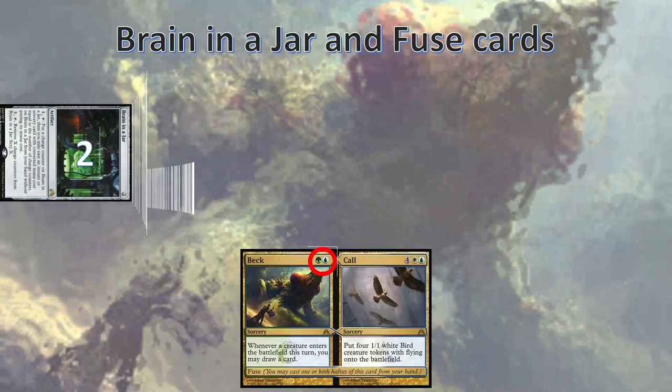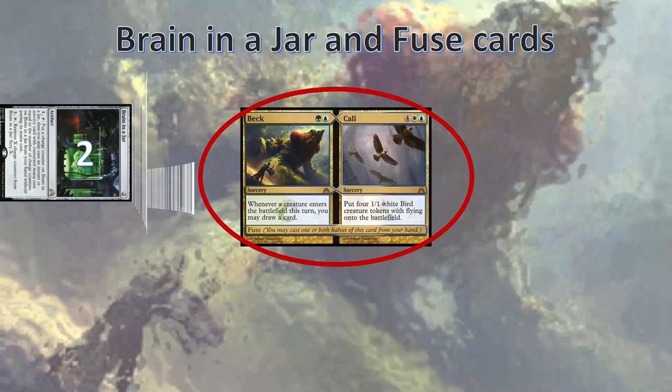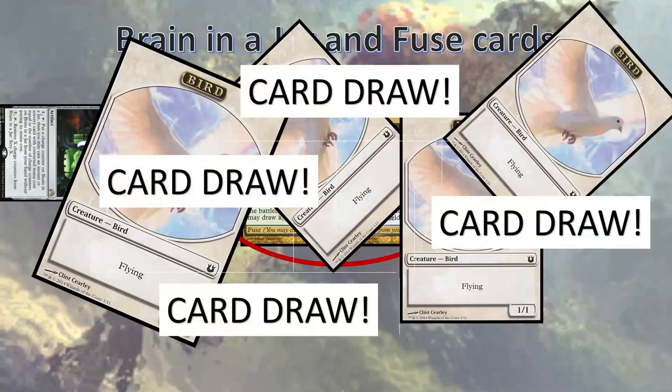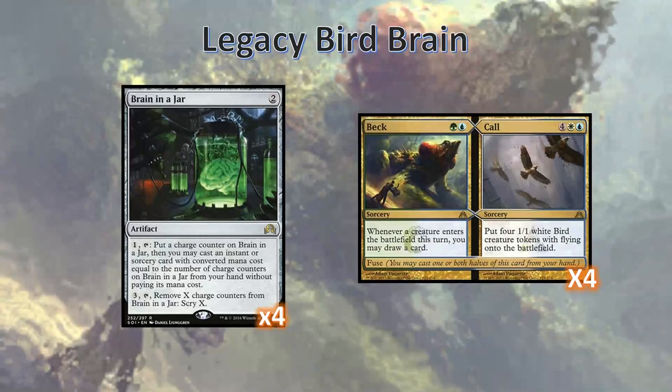When you activate Brain in the Jar and it gets a second counter, you can look for a card in your hand that has converted mana cost 2 — for example, Beck and Call. Since half of Beck and Call is Beck, which costs 2, this satisfies the requirements of Brain in the Jar. When you move to cast it for free from Brain in the Jar, you are casting it from your hand, which means Fuse allows you to cast one half or both halves of the card. So you choose to cast the whole card and you just get birds and card draw. It's pure value — an amazing synergy that helps put together the backbone of the deck and is how the deck gets its name.